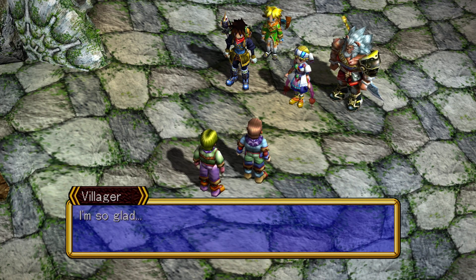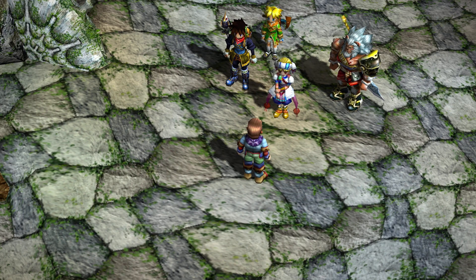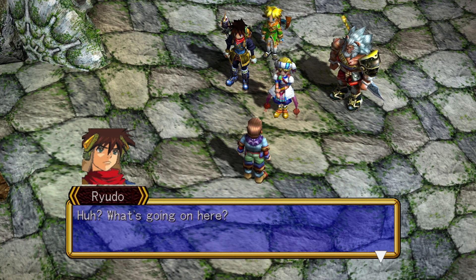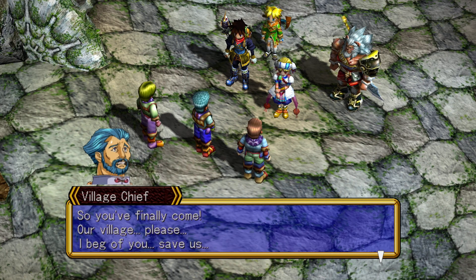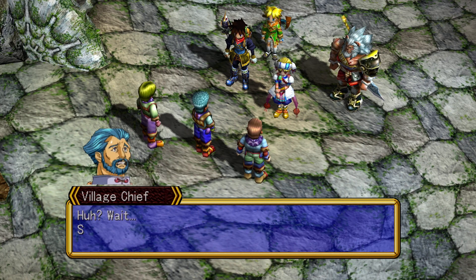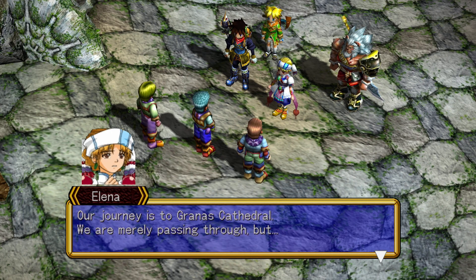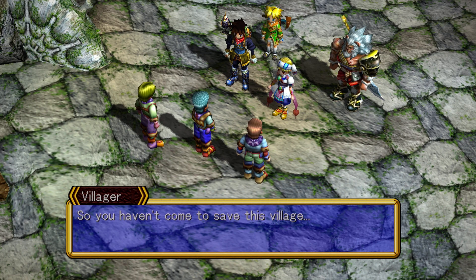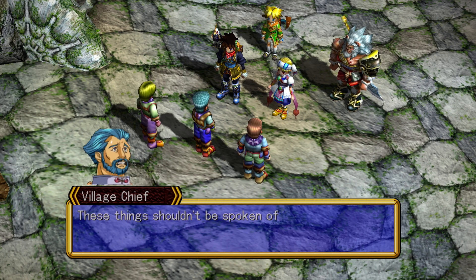There is a certain sadness about this village — I wonder as to its source. Oh, the sister has arrived! I'm so glad, now the village is saved! Chief, the sister has arrived! Are they speaking of me? What's going on here? So you finally come — our village, please, I beg of you, save us. You've lost me, chief — I don't think any of us put in weekend reservations here. Ah wait, so you haven't come to save this village? Our journey is to the Grannis Cathedral, we are merely passing through.